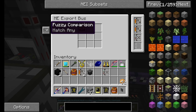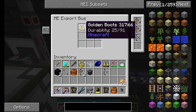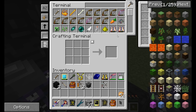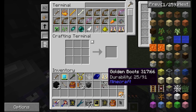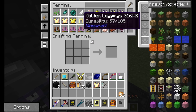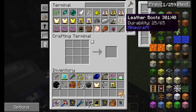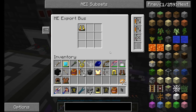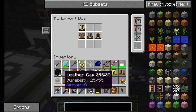The other thing I wanted was a fuzzy card. What that does is it allows it to ignore things like NBT and metadata. So if we place the fuzzy card in here, you can see you can change your fuzzy comparison — we'll just do match any. That means it'll match any pair of golden boots instead of just the golden boots with this exact same level of durability, which is exactly what we want. Because whenever you get these golden boots, you wind up with all kinds of different things. So let's get bows in there, golden chest plate, golden leggings, leather boots, hat, and tunic.